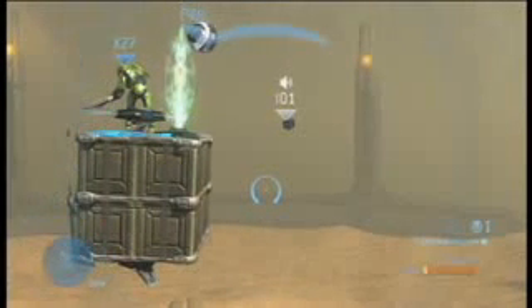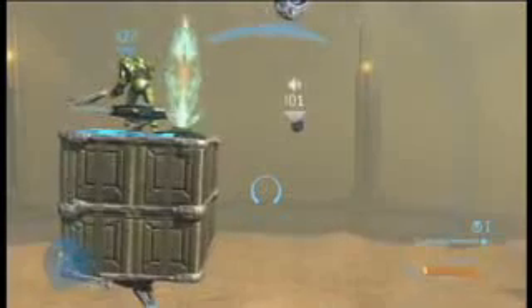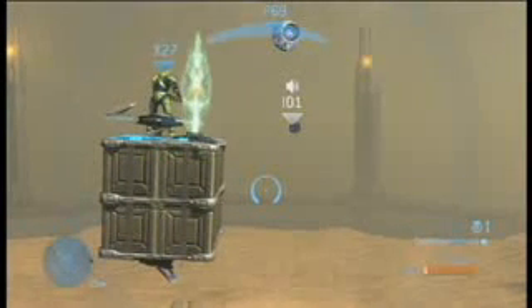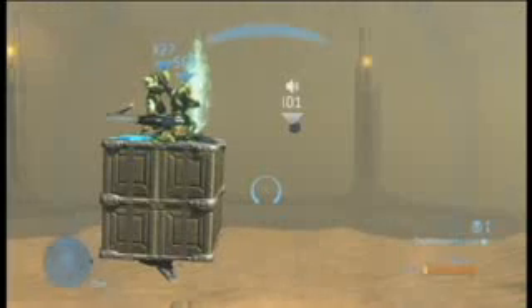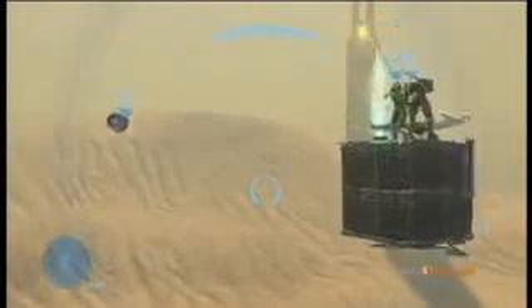It requires two people to get a box to float. One person holds the teleporter, the other person holds a crate. You put the crate in between them and let go of the teleporter so that it stays floating on the crate. You delete the crate so the teleporter stays floating, then put a new crate in between them. That's how you get this crate to float.